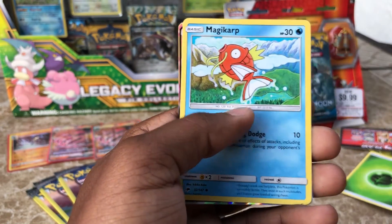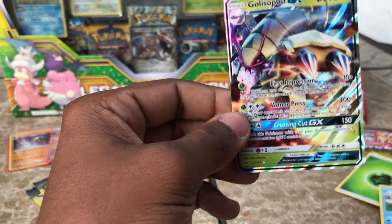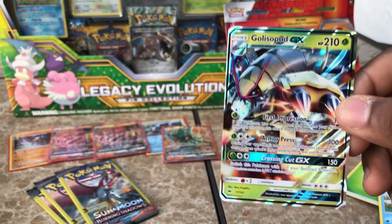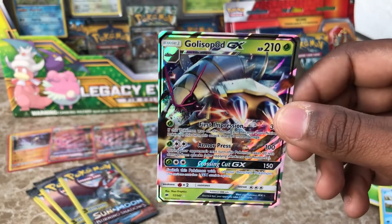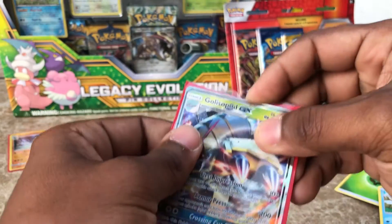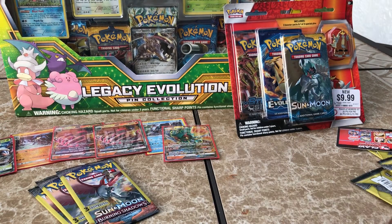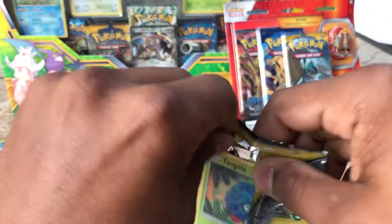We got energy, Magikarp, and — oh yes, we have the Golisopod GX! And I think this might be my favorite card. I love Golisopod. He's an amazing Pokemon. I love having him on my team in Sun and Moon — just check that out, he's beautiful. So we have gotten four GXs so far, and to be honest with you guys, I think it's only going to get better.